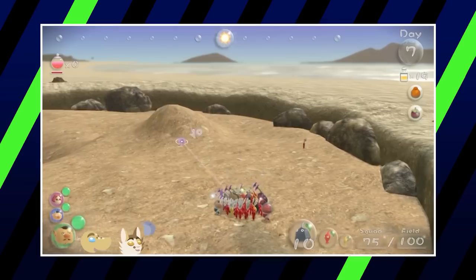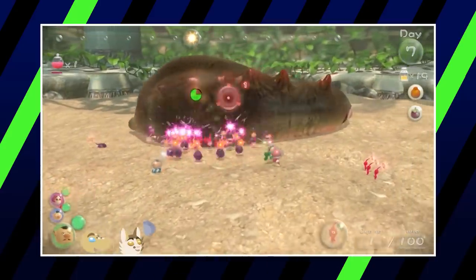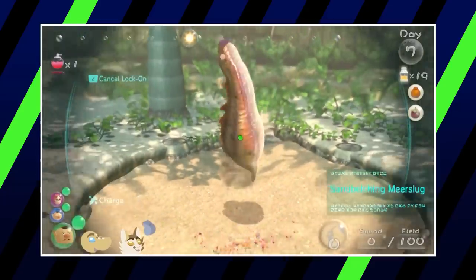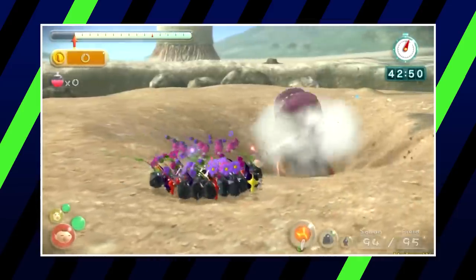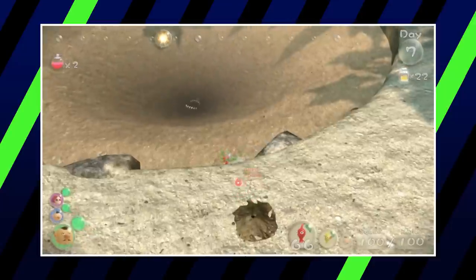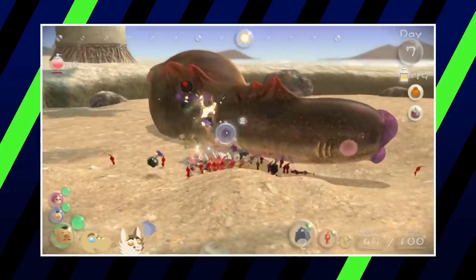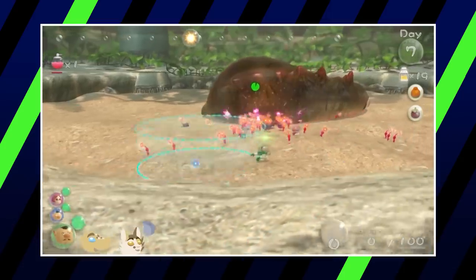Our next spot goes to the Sandbelching Mirror Slug from Pikmin 3 — one of the largest enemies in the franchise, with the highest defense of any enemy in Pikmin 3. It has two primary attacks: spitting rocks around the area and creating a giant sinkhole to suck Pikmin into its mouth. The latter can be countered by throwing a yellow Pikmin holding a bomb rock into its mouth. While neither move is particularly dangerous early in the fight, the Sandbelching Mirror Slug becomes more effective as its health depletes. Its attack range and really high defense make it quite powerful.